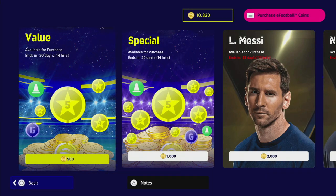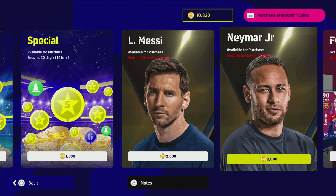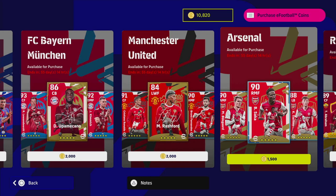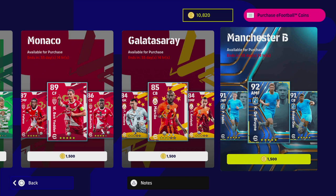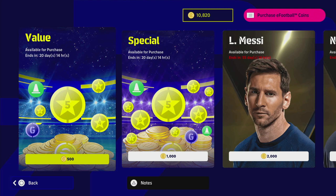The premium objectives is probably where most people are asking for a bit of clarity. I'm still learning about how they actually track and if they're dynamic in-game or until the end of the game. But we've got a full breakdown here — value, special, then Lionel Messi and Neymar ambassador packs, Barcelona, Bayern Munich and Manchester United premium club packs, and Arsenal, Roma, Celtic, Monaco, Galatasaray and Manchester City as your regular club packs.